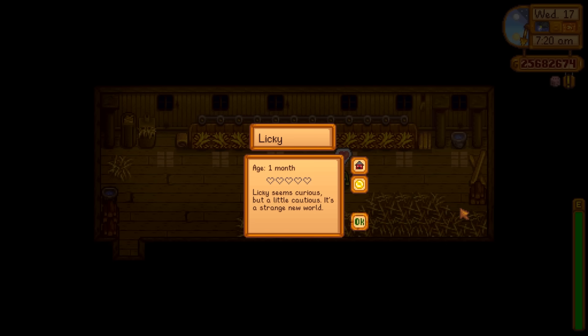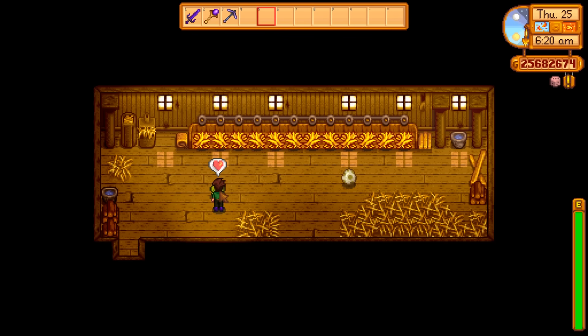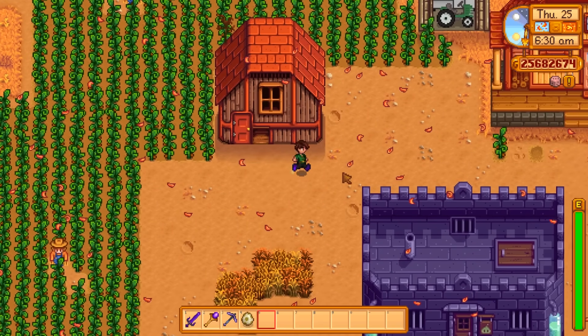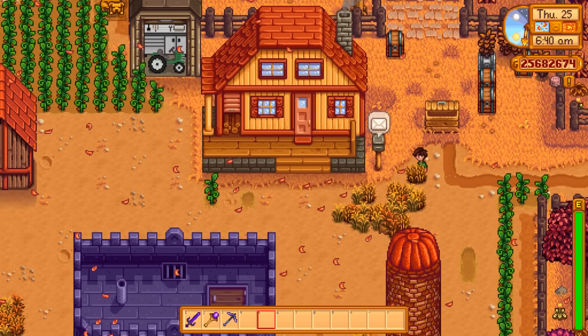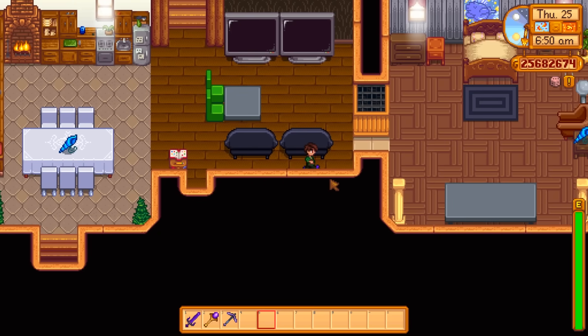This is what a dinosaur looks like. Lucky seems curious but a little cautious — it's a strange new world. What Lucky the wonder-dinosaur produces is more dinosaur eggs, which you can sell or put back in the incubator to make more dinosaurs. We'll let him out for some freedom for the first time ever and take a look at what that's worth.